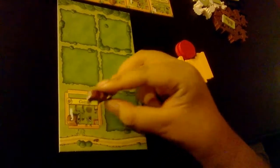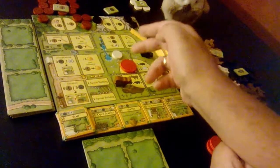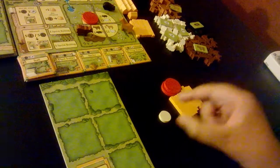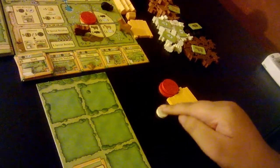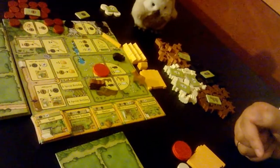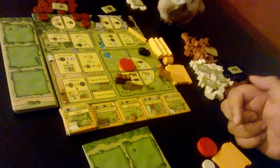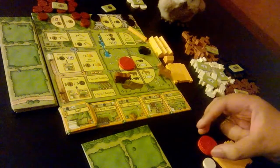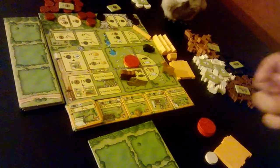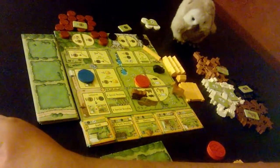One clarifying point: whenever you take any building materials — reed, wood, stone — you place them next to your player board, next to your workers and borders, since there isn't dedicated space on the board itself. That covers all the different action spaces on the main board of Agricola: All Creatures Big and Small. Since you have three workers, on every turn you'll place three workers and do three actions. You and your opponent alternate placing workers, so once they take a space you can't use it — you'll have to prioritize and decide what's best each turn.